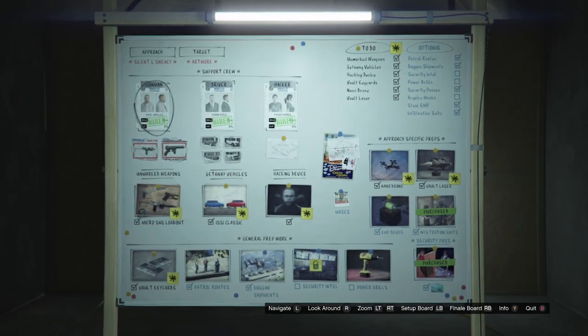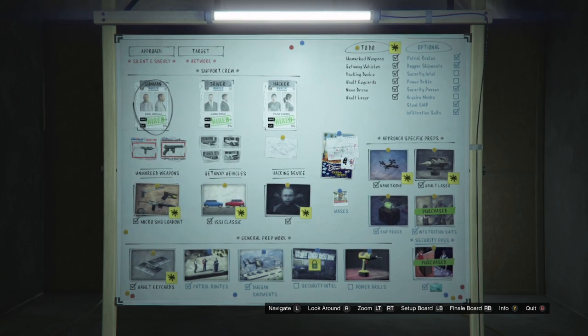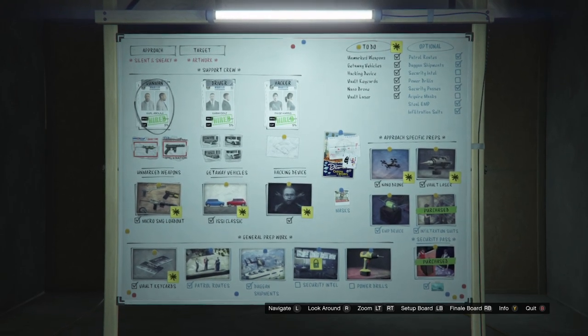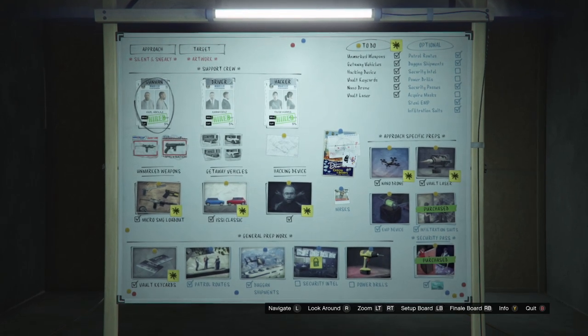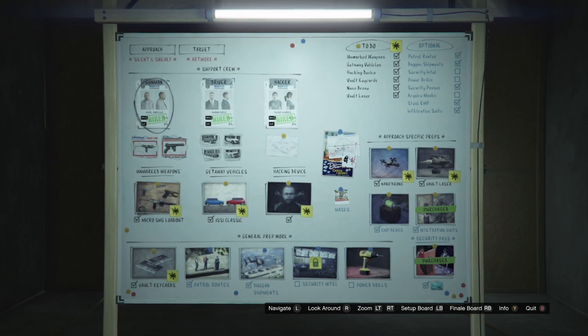Before we get into the heist itself, I just wanted to show you what setups I recommend doing. I think you should do the duck and shipments prep, the EMP prep, the infiltration suits prep, the patrol routes prep, and the level 2 security card prep. All of these will make the heist so much easier and they're definitely worth it in my opinion.